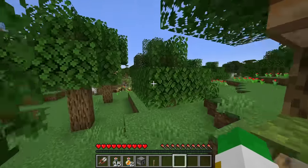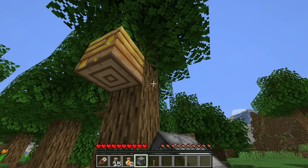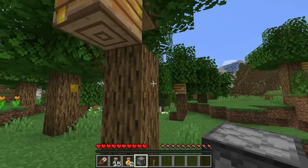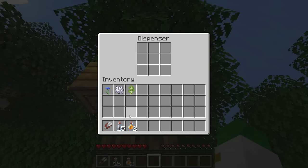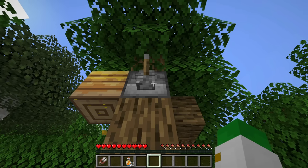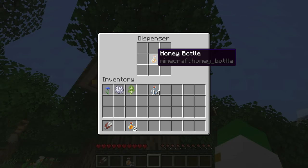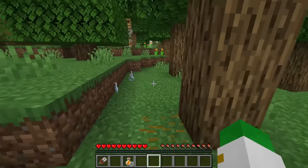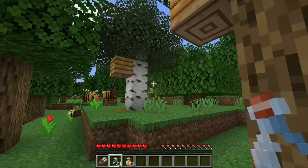The other method to harvest the honey really easily is to get yourself a dispenser and have it be facing the hive, so the face of it is pointing into the hive from one direction or the other. Then put a lever on the side and put what type you want to harvest in there — we'll do glass bottles. Switch the lever and that will harvest the honey just like that. You can see we now have a honey bottle. You can put lots of bottles in there and harvest lots of times, but if there's nothing in there, you'll just get some glass bottles out. So that's a really good trick as well to harvest the honey.